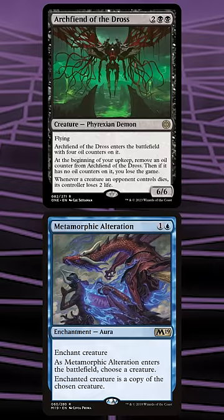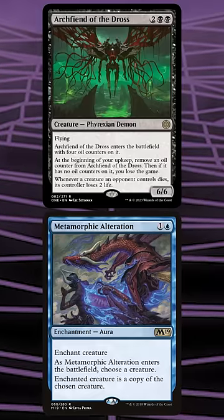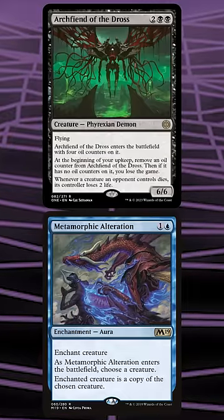The end result will be our opponent controlling Archfiend of Dross with 0 oil counters, so now all we need to do is pass the turn, and our opponent will die to Archfiend of Dross' trigger on their upkeep. Can you think of any other Archfiend combos? Let me know in the comments.